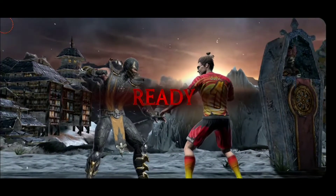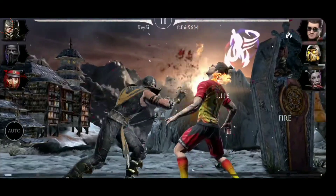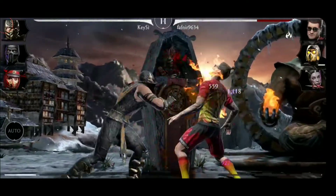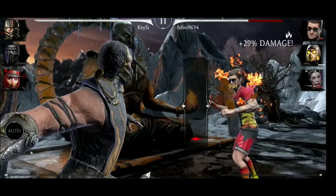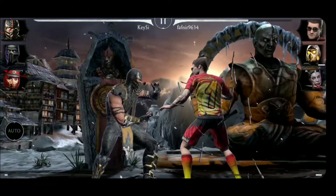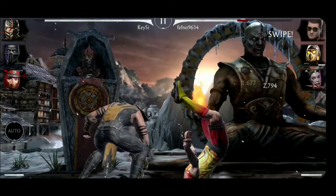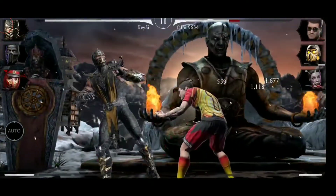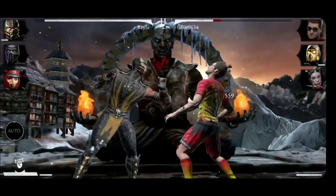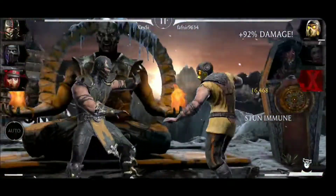Moving on to match number four. Here we have Combat Cup Johnny Cage, so this time we should stick a little bit with Scorpion to not trigger his passive. Special one against Johnny, and Bone Shield — Combo Ender by Scorpion, and another one. Special one, and Johnny is out.